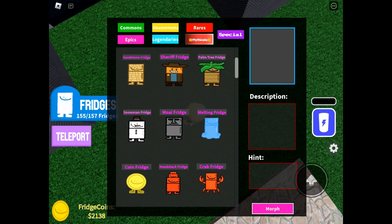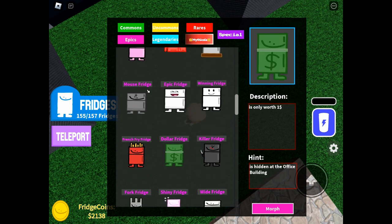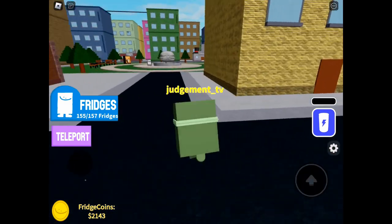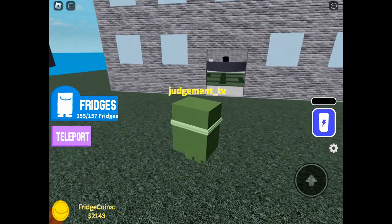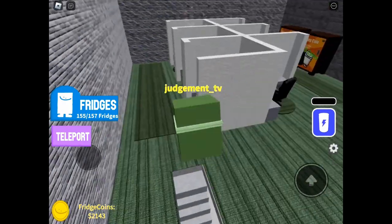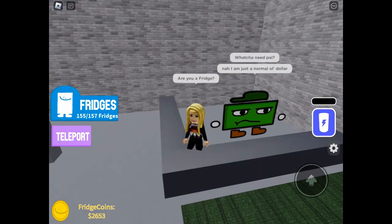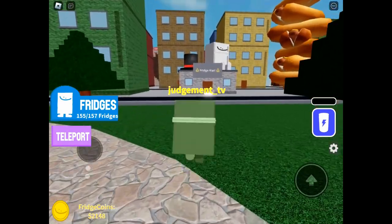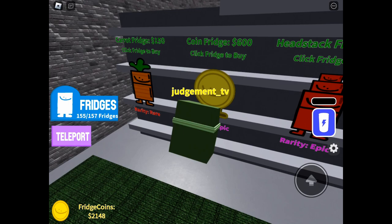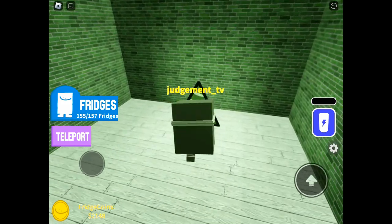Moving on to the Rich party hat — the hint was 'family reunion.' I wasn't sure if it would be the coin, but the one you need to morph into is the dollar fridge. I thought it might be the rich fridge because of the dollar signs in the eyes, but given that the store cashier's speech says about going back to see your family every three years, it's the dollar fridge at Fridge Mart going back for a family reunion — sneaky. As soon as you touch the dollar fridge dressed as the dollar fridge, you will get teleported to get the Rich party hat.